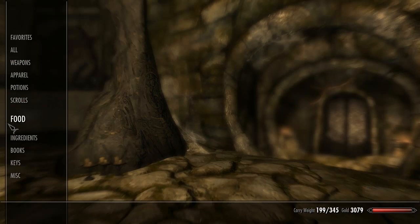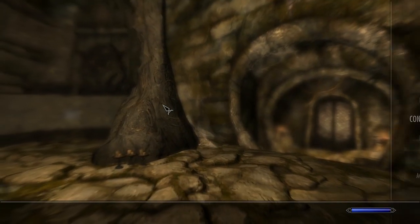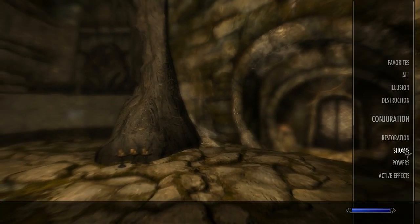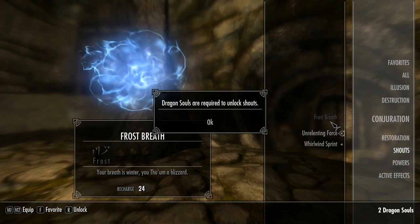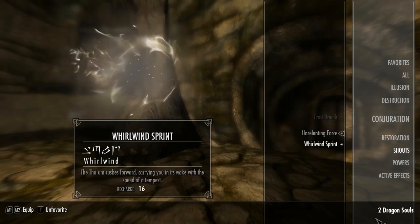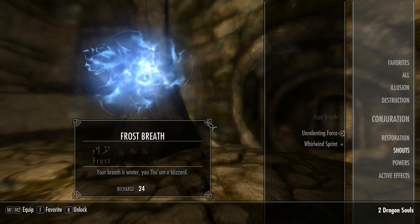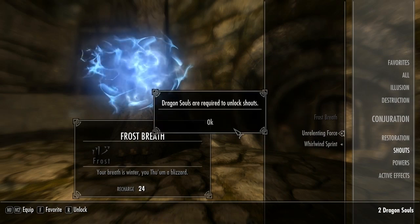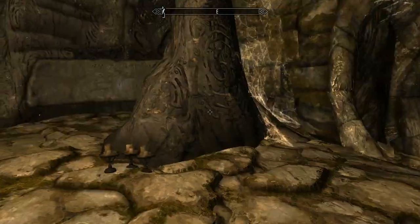And that was basically it for this part. What's left is just to look at what the shout is, and it is a Frost Breath shout. Before the next playthrough of a dungeon, I would probably have learned the shout or unlocked it with a Dragon Soul. It's called Frost Breath.